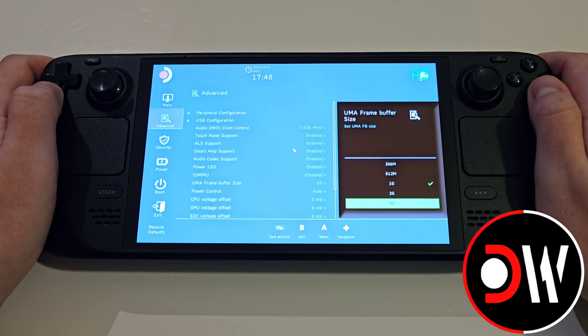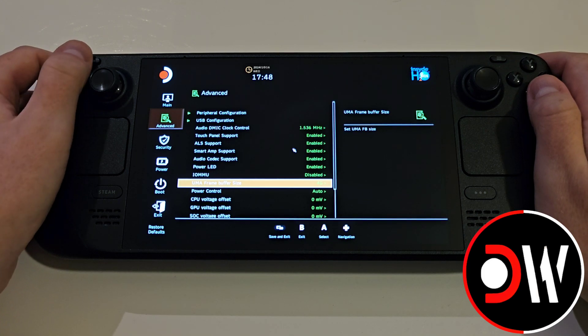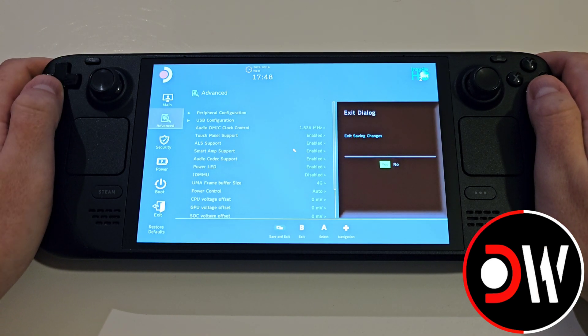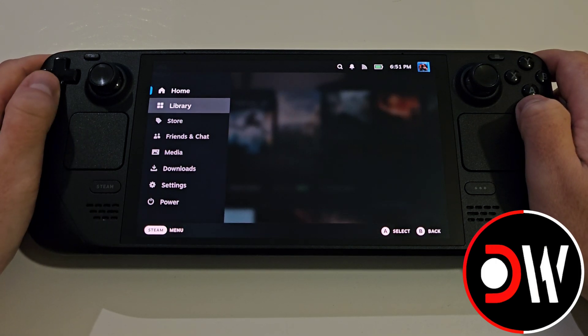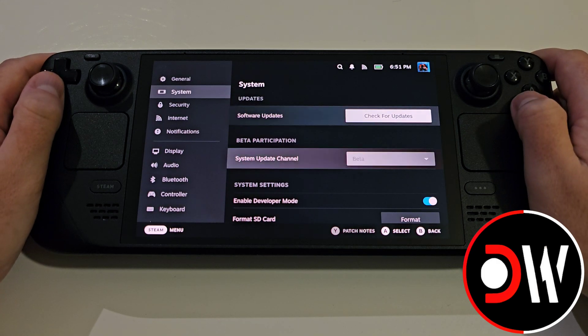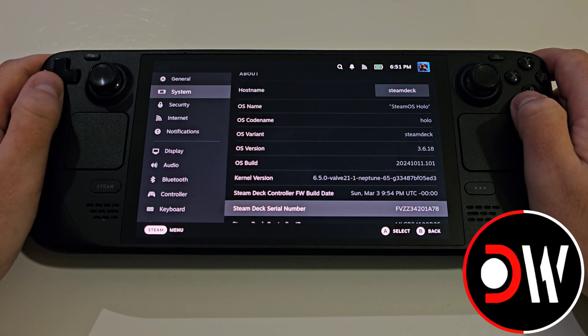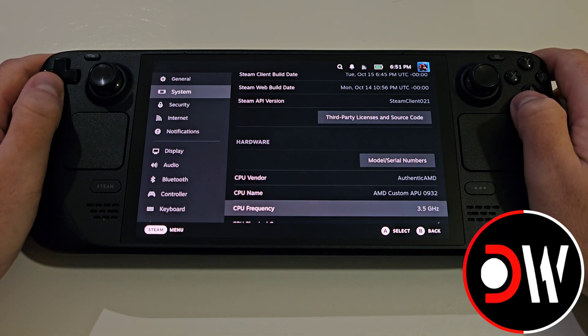Use the D-pad to select this option and choose 4G. Once completed we can press the select button to save and exit, confirming by pressing A. Back in gaming mode we can always check what VRAM size our Steam Deck is using by pressing the Steam button and going down to Settings, System, and scrolling down the list to just before the very bottom where it will now say 4GB.